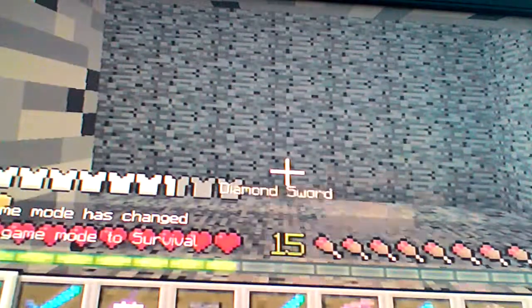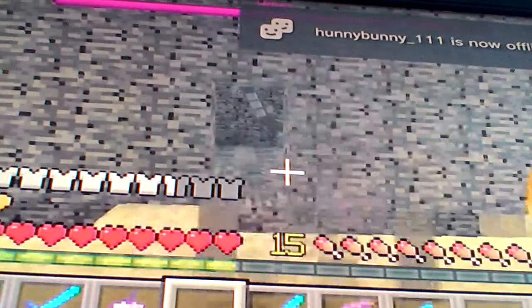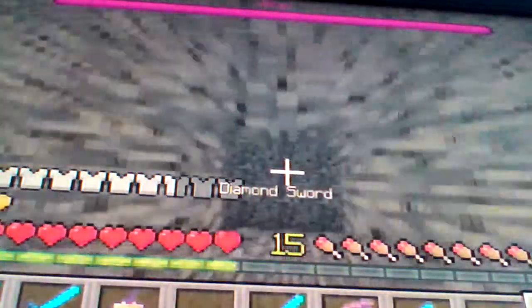Hello everyone, my name is Adam and today I'll be doing a Minecraft guide on how to kill the Wither really easily. I would fight him either in a cave or go on creative and build a bedrock box — not obsidian, because he can break it. And I would use a Smite sword, which is the one I'm using right now.